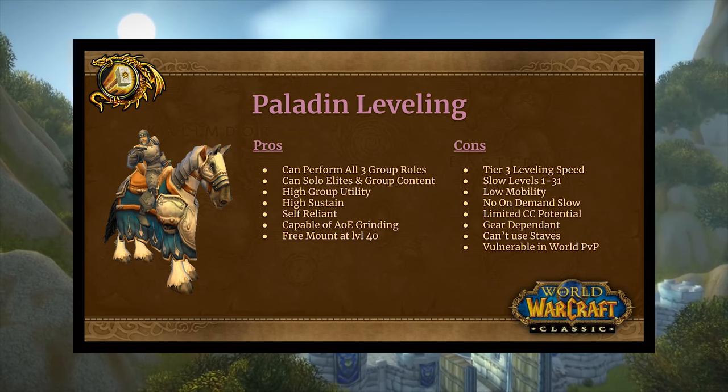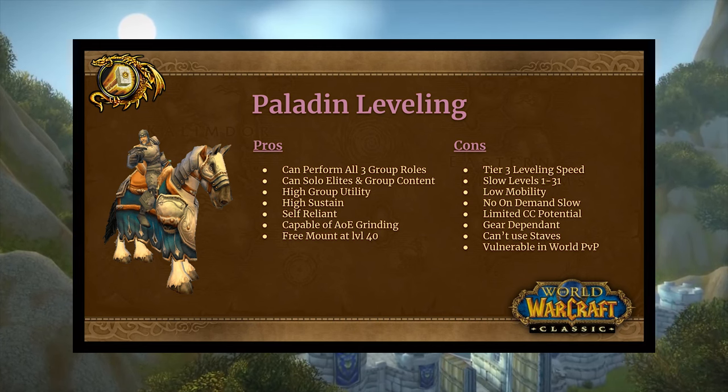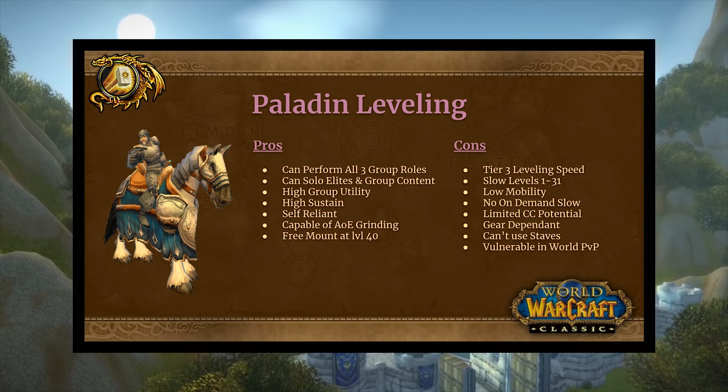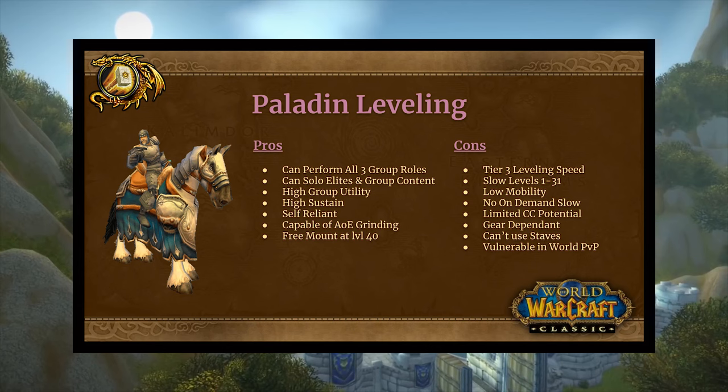Pros of leveling a paladin: you can perform all three group roles comfortably throughout the leveling stages of the game — DPS, tank, or heal. Even at 40+ if you're full ret, you can heal no problem: just throw on Blessing of Light, downrank your Holy Light spells, and you're good to go. If you want to tank, you can throw a couple points into Improved Righteous Fury and you're set.